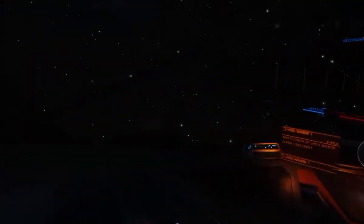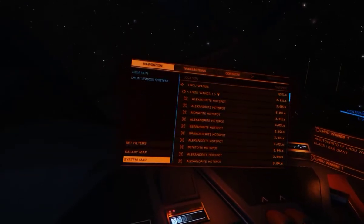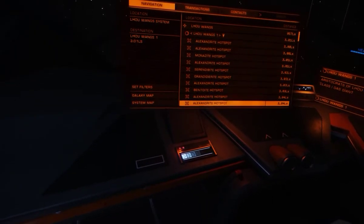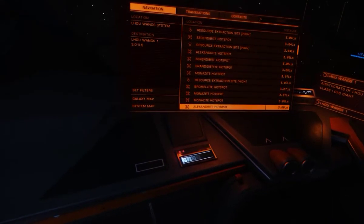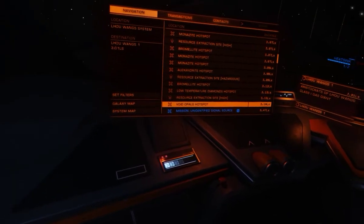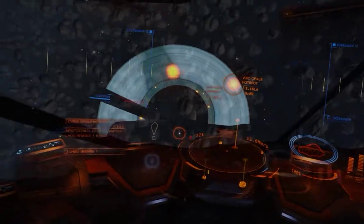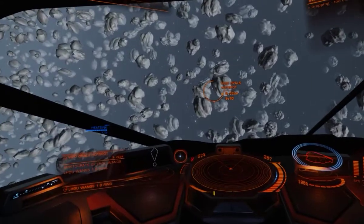I can flick through them all by just looking at them and I can see which ones I need. If I go to my left panel and look in the navigation, I've got alexandrite, alexandrite, monzonite, so on and so forth. Going down — there's a lot here. No temperature diamonds — they're pretty good. And there we go: void opals. So I'm going to head into the void opals hotspot. We're in, there's the void opal hotspot.